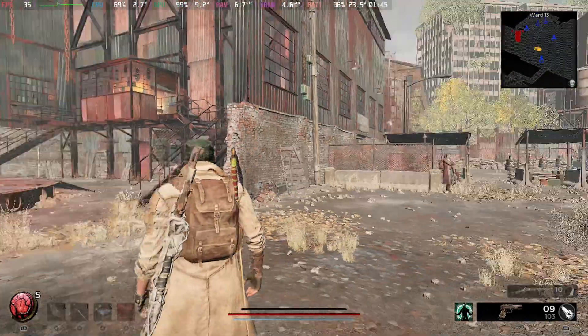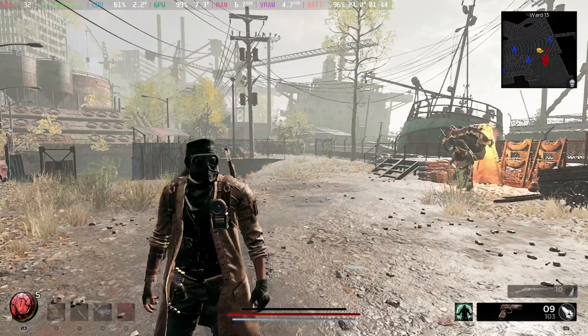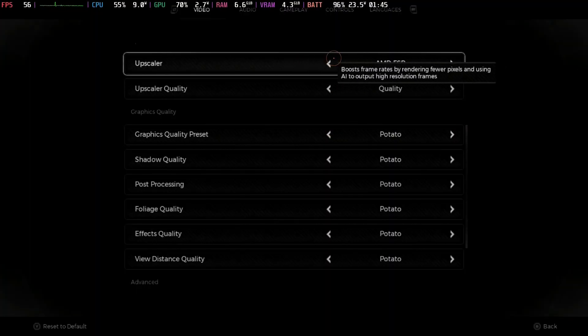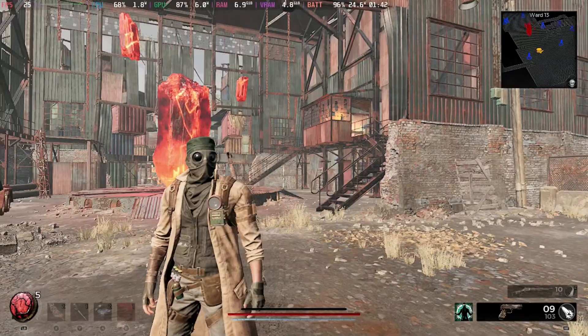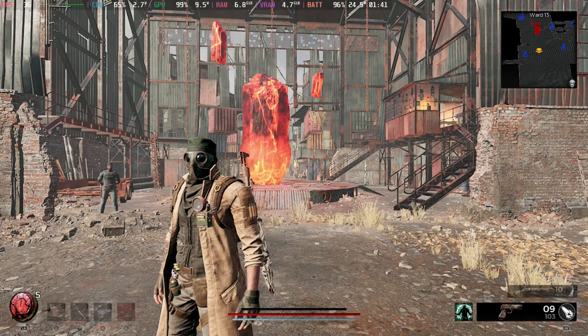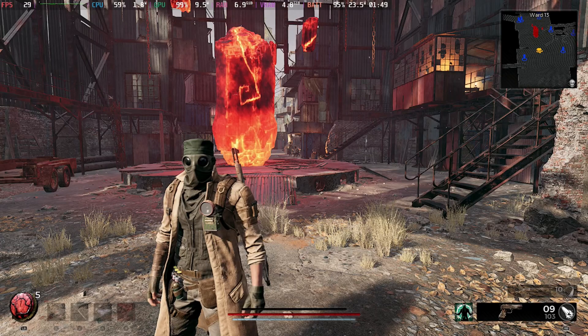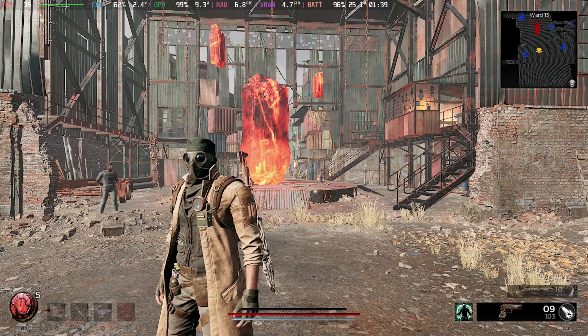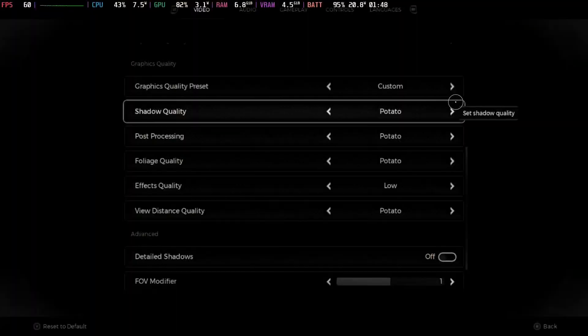Remnant 2 got a new performance patch — it really does have a potato mode now. However, with it on and no shadows at all, which looks really bizarre, it still doesn't hold over 30 frames per second very stably without some help from FSR or XeSS, as you'll see in some gameplay in a minute. Without shadows it does look very bizarre.